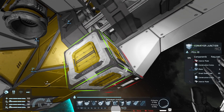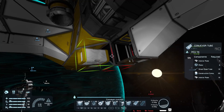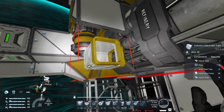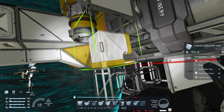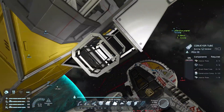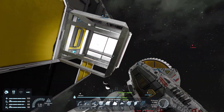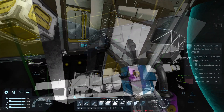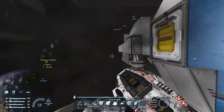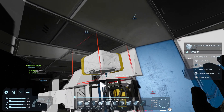All right, I need a nice port. There's no thrusters here so that's perfect. Piping wise it doesn't look that great with straight pipes, so I think we use conveyor tubes in this case. That's not exactly what I was going for - I needed to go this way actually.